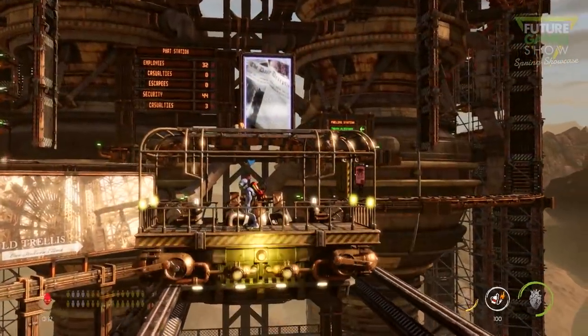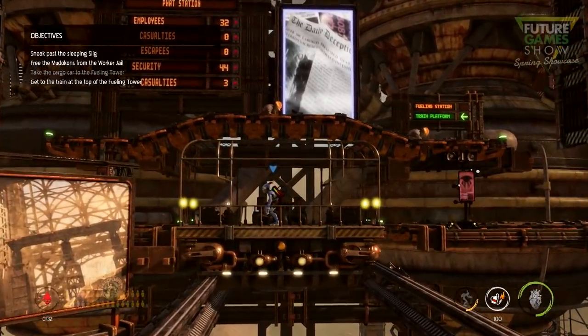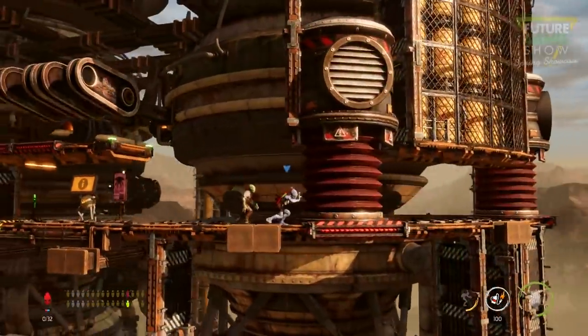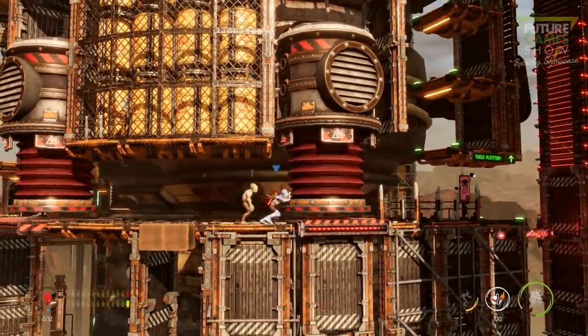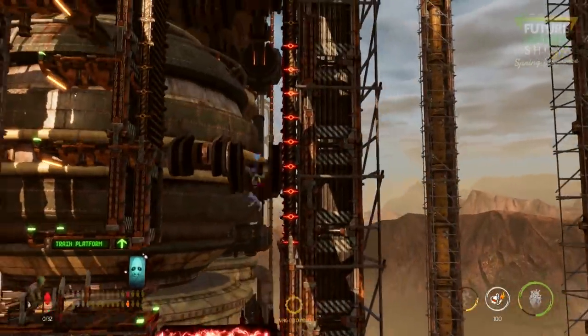We're getting now to the pump area. There are all these physical challenges where there are Mudokons you're going to have to get through the pump, all the way up to the train way above. So now this is like a tower of hazards, and you're going to get more Mudokons to go through here with you. You're going to try not to get them killed — or yourself.